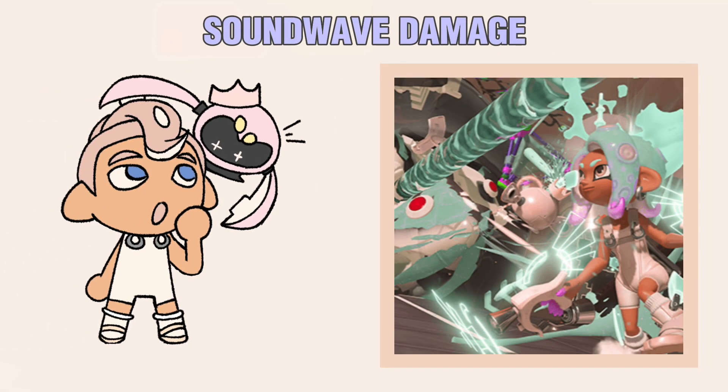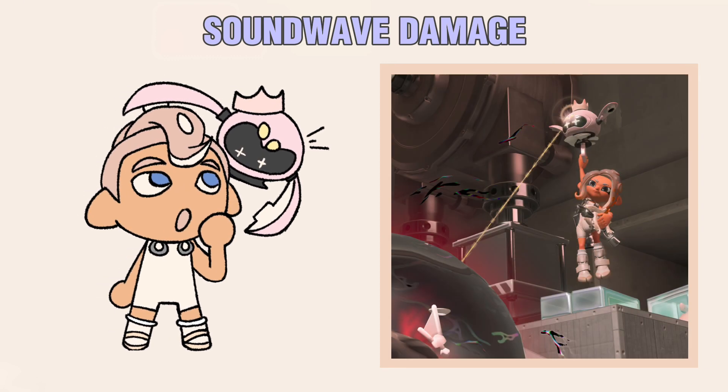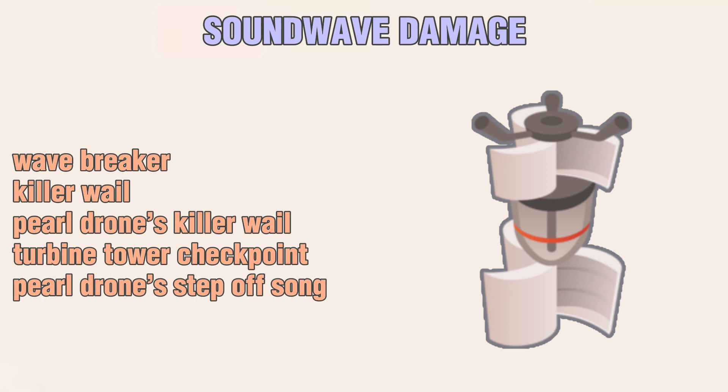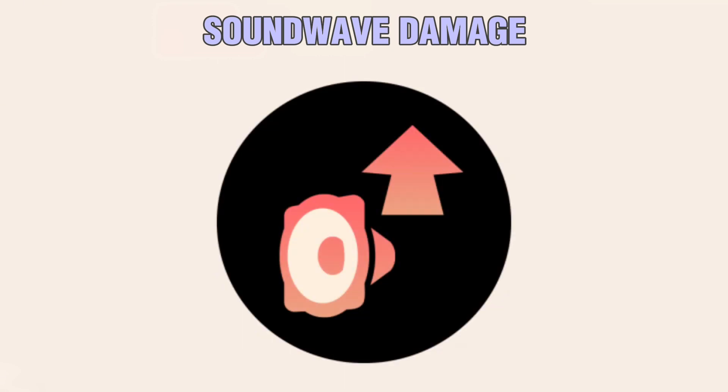Soundwave Damage is damage done by Pearl Drone in specific special weapons. Not many things count as Soundwave Damage. It includes Wave Breaker, Killer Whale, Pearl Drone's Killer Whale, the Soundwave from Passing a Turbine Tower Checkpoint, and Pearl Drone's Step-Off Song. Soundwave Damage is affected by the Soundwave Damage Chip.